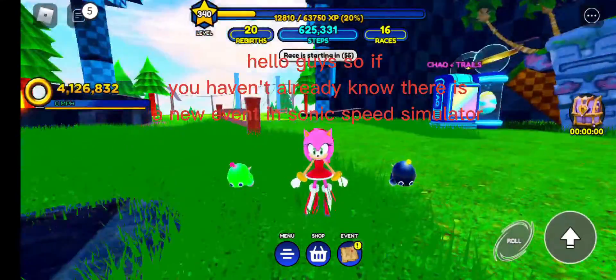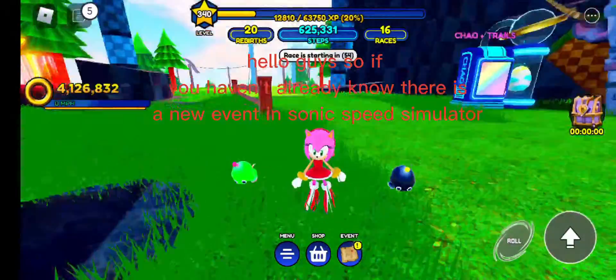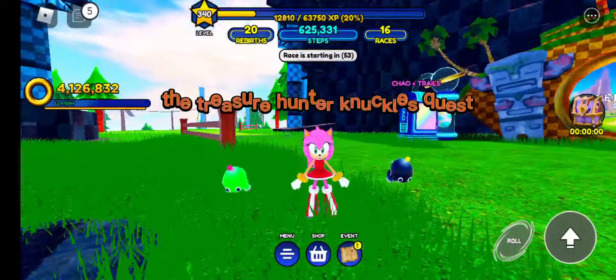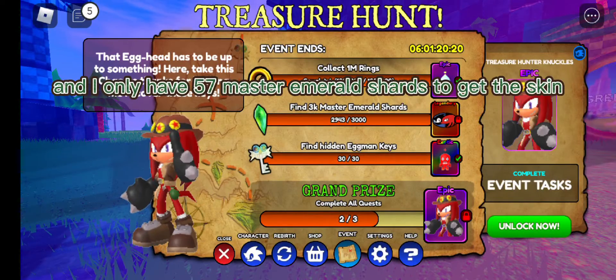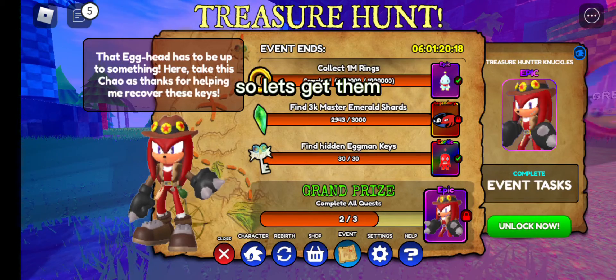Hello guys, so if you haven't already know, there's a new event in Sonic Speed Simulator — the Treasure Hunter Knuckles Quest. I only have 57 Master Emerald Shards to get the skin, so let's get them.